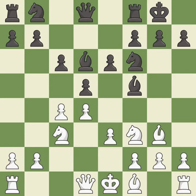Castling gets the king to a safer square, out of the center of the board, while also developing a rook. Castling kingside tends to be safer because the king is further from the center. This activates a queen by developing it off of its starting square.